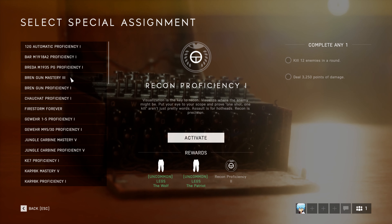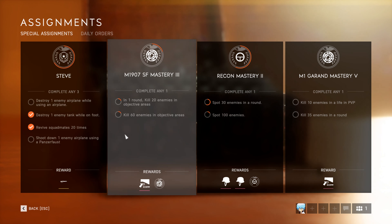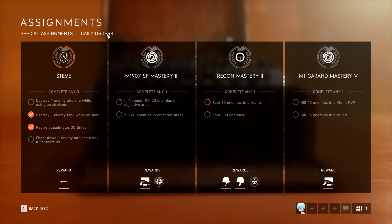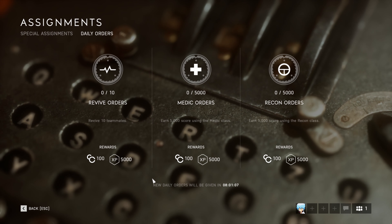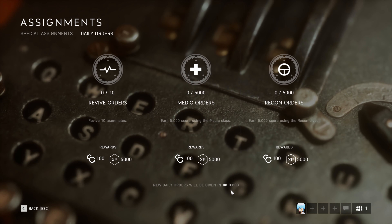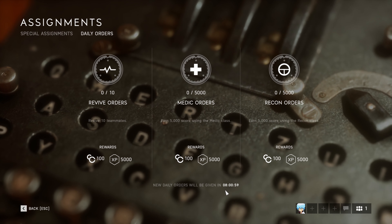This is quite an annoyance, especially if you just finished the match and want to stay in the same lobby, but have just completed an assignment you were working on. Even though this was brought up to DICE many times, they never added a quality of life improvement. In addition, there are also three daily objectives which are fairly easy to attain and aren't very time-consuming, each offering 100 company coins and 5,000 experience points.